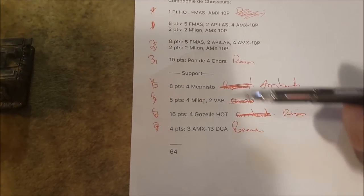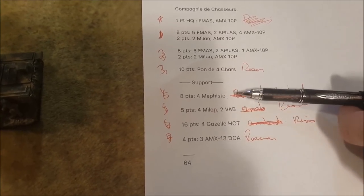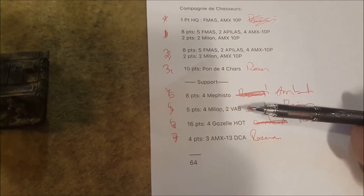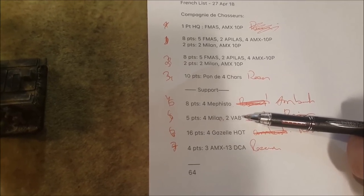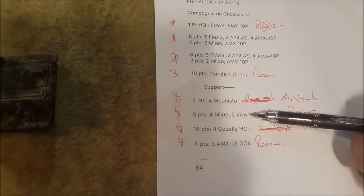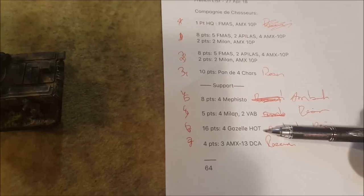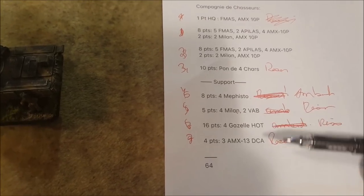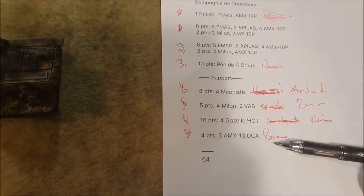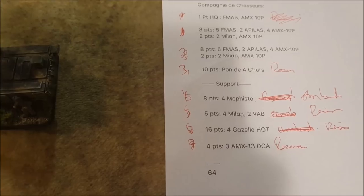In support, a lot of points were invested to test a theory for an upcoming article. There are four Mephistos equipped with the HOT missile at anti-armor piercing 23, a small platoon of two VABs with four Milans — those little wheeled trucks that look a bit like BRDM-2s or the German Fuchs. There are also four Gazelles equipped with HOT missiles, and three AMX-13 DCA for anti-aircraft, anti-helicopter, and anti-light vehicle work — the French Gepards.